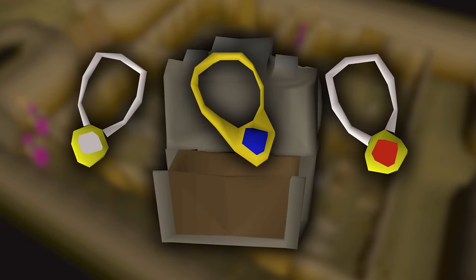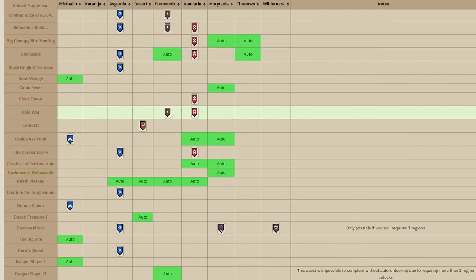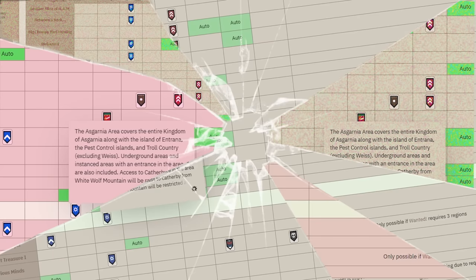I mentioned the HAM storeroom in a previous video, but Death to the Dorgeshuul requires Asgarnia, so we'll have to say goodbye to this method.